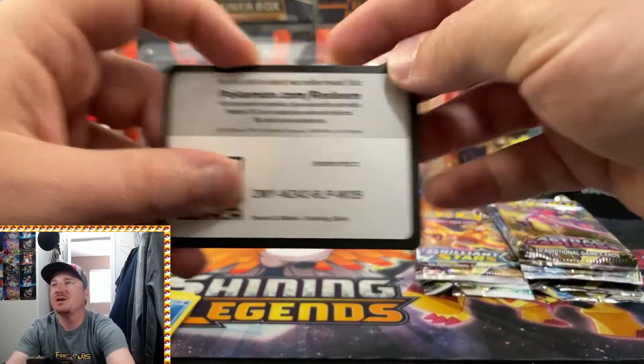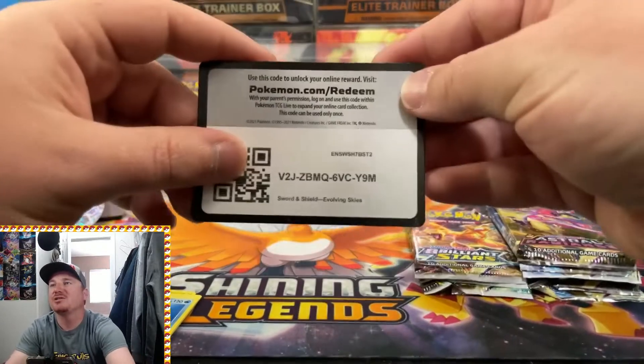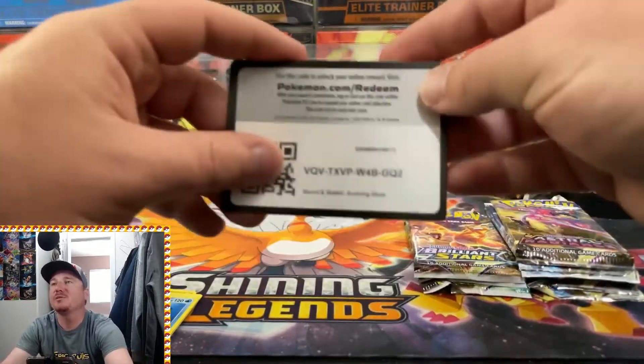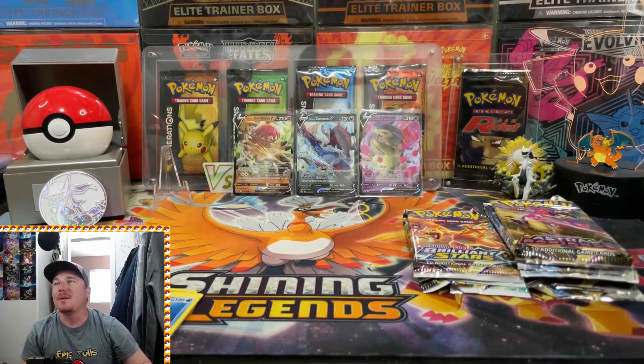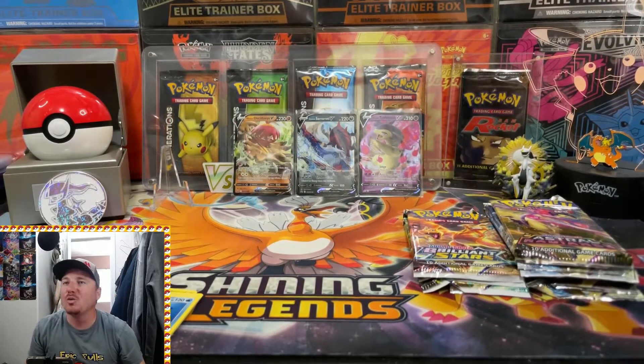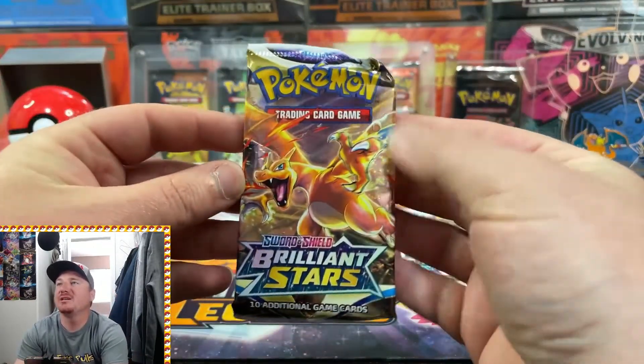Here are some code cards for you guys from those Evolving Skies packs. Make sure you guys go and get yourself some free Pokemon. And if you guys get something epic, make sure you come back to the channel and let us know what you got. Next up, we got some Brilliant Stars.